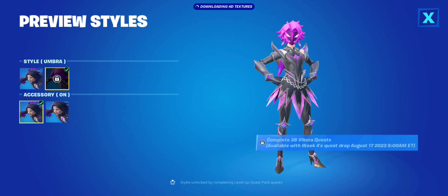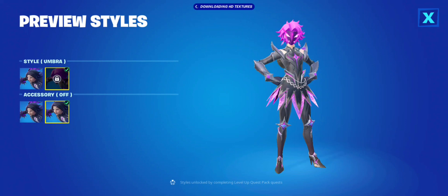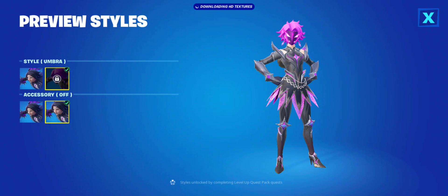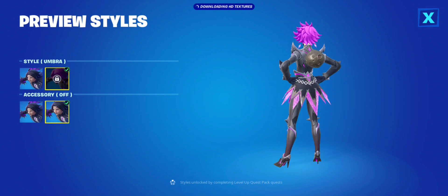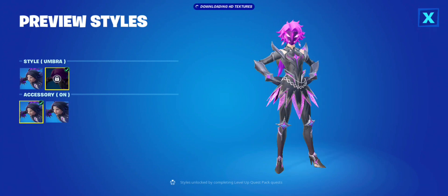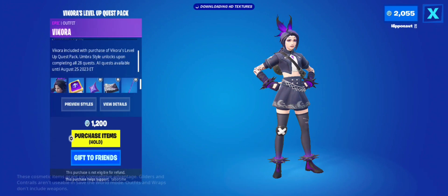It's like a bow or cat ears thing she's got on her head that you can turn on and off. There's another style called Umbra — I like this style, it's more pink and purple. Her skirt flares out, she has a mask, her hair is pink. The accessory for this style is those little wing things on her back that turn on and off.